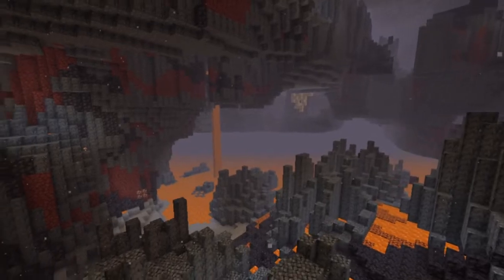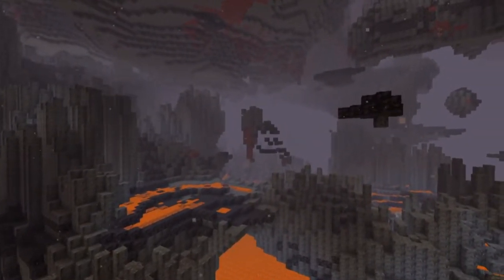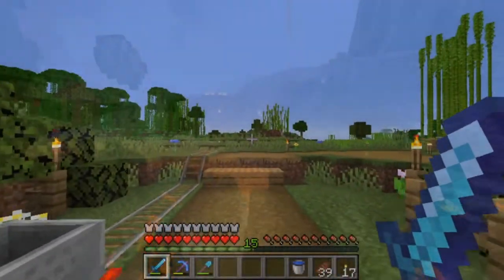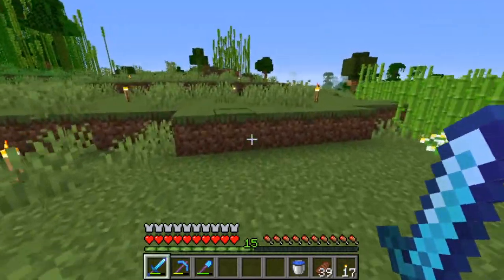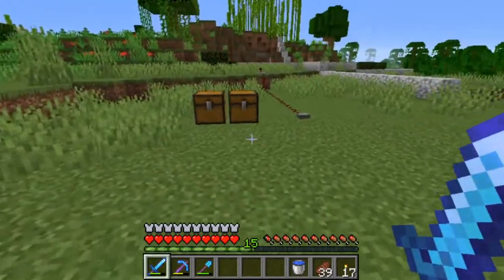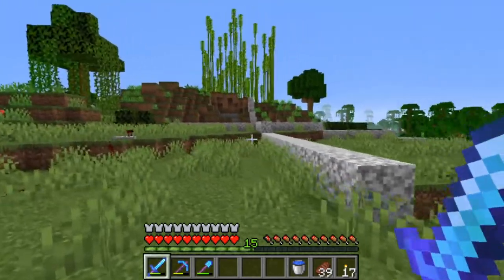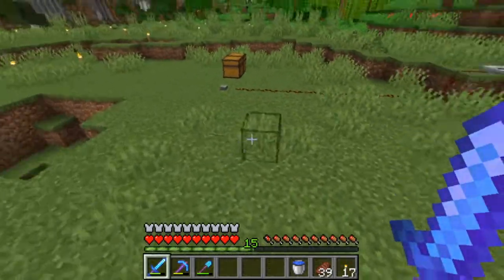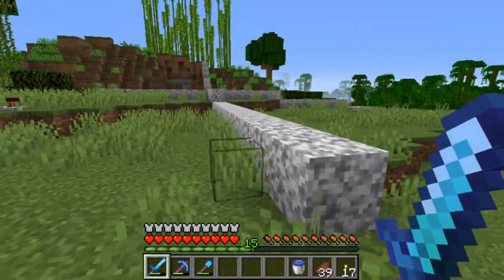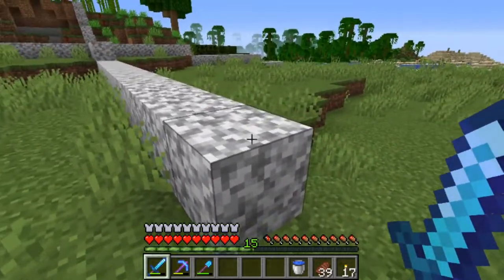I've been super busy — smelting up sand, which takes forever. We might need to build a couple more automatic furnaces. I've also been mining up some diorite. Here is a little template of our spawn base, or starter base — basically a giant sphere that is sunken into the ground halfway. It'll be cut off right here and will be all glass and diorite. It's going to look beautiful. The sphere is 41 by 41, and I might upsize it when we actually start building.